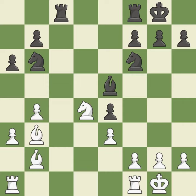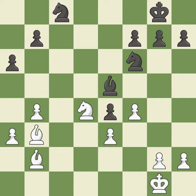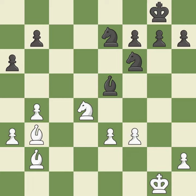The rook is now on an open file, which helps control squares across the board — it is good. This fights against the opposing rook for the open file — it is excellent. After all captures, this is an equal trade — it is best. Recaptures. This threatens to kick a bishop — it is best. This challenges the opposing rook for control of the open file — it is good. This maintains the balance in material with a good trade — it is excellent. Takes back — it is best. This kicks an opposing bishop — it is best. This is an equal trade. This is the only move that works — it is a great move. Recaptures. This threatens to kick a bishop — it is best. This permits the opponent to kick a bishop — it is a mistake.